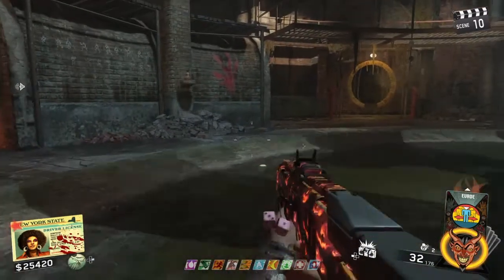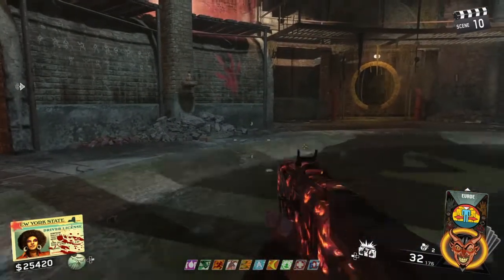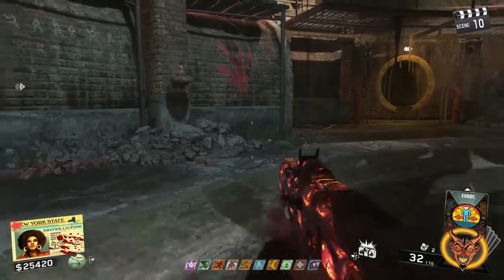You do that twice. Then you have to use the L1R1 ability — the input is: square, left, right, left. Square, left, right, left. Then L1R1. I'll show that now.